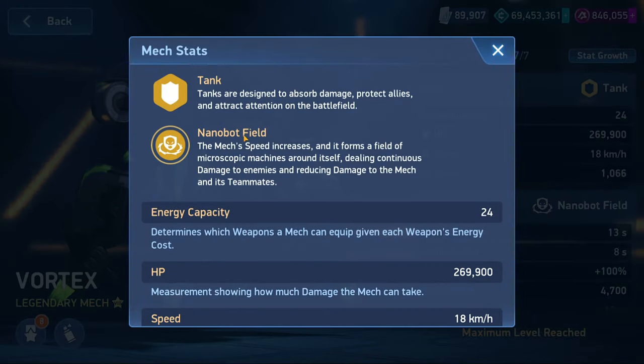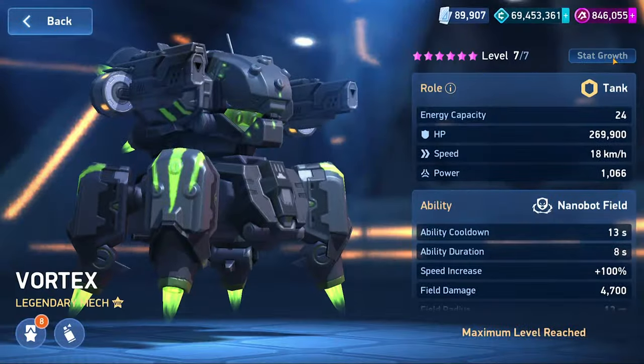This ability is the Nanobot Field. It does a few different things. He gets a speed boost, and anything within the radius — because this radius stays around him — will damage enemies continuously as a damage tick, and it will give a damage reduction to himself and teammates. This is all the insane part.